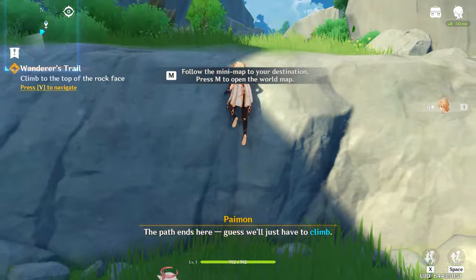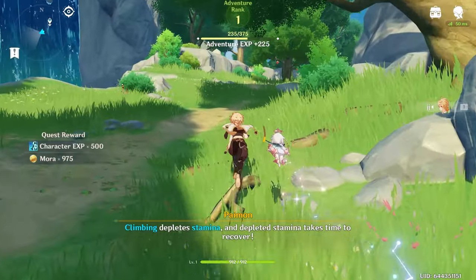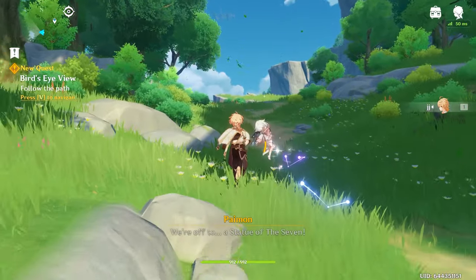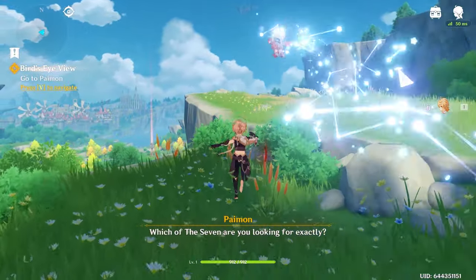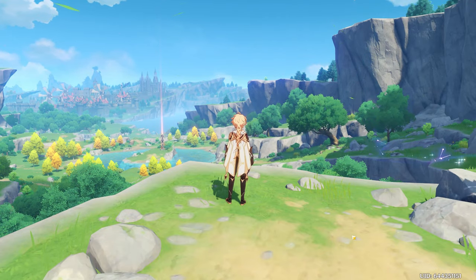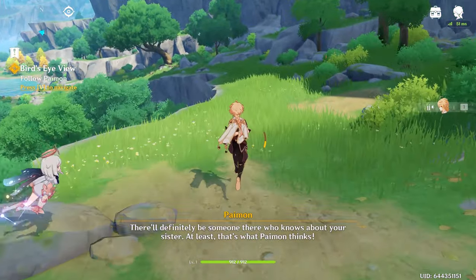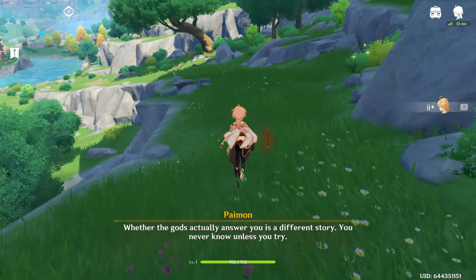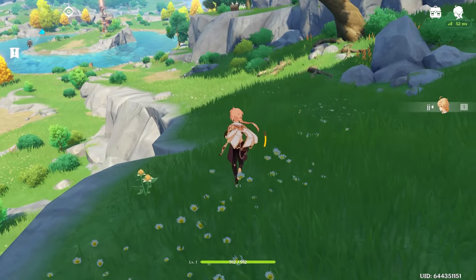This part of the game is pretty simple; there's not much we can optimize here. Keep going towards the right, heading towards those two bushes. After the dialogue with Paimon, go right and make a quick dash. Stay not too far from Paimon — either ahead or behind her. If ahead, keep your camera angled so you can see her on screen and then make a quick dash.